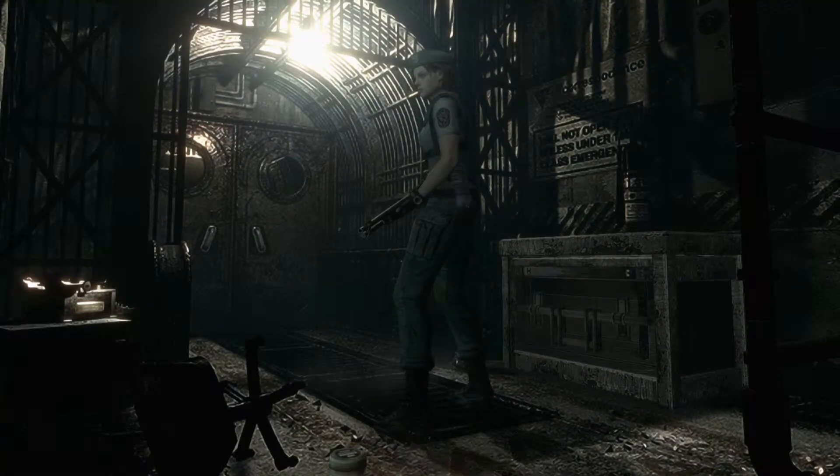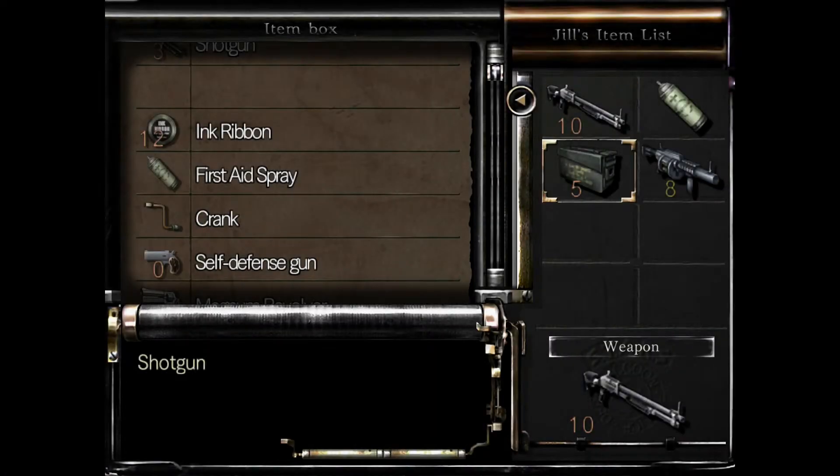We got another item box down here and I'm gonna save again, because I hate Lisa. Look at that — even ink ribbons too. They're so considerate.